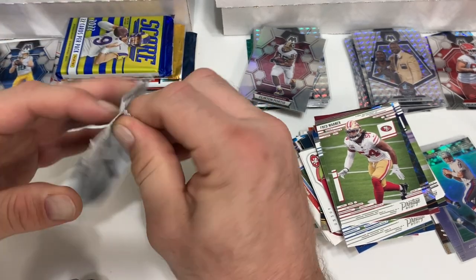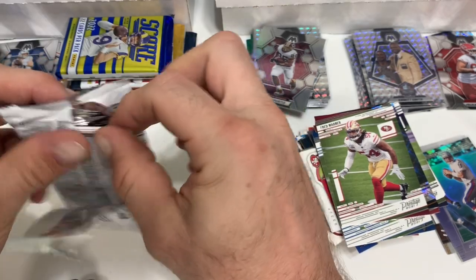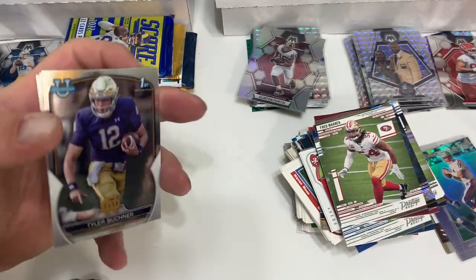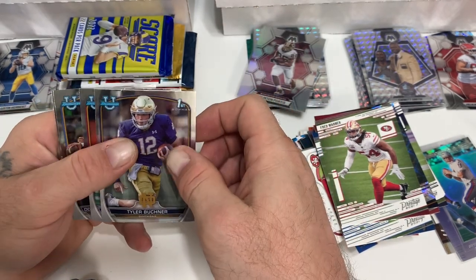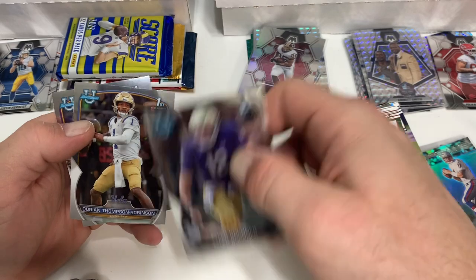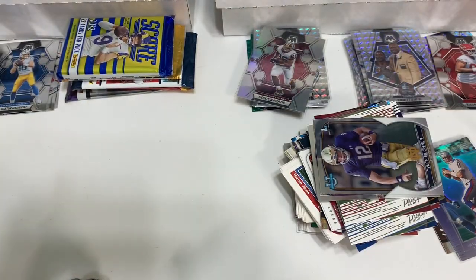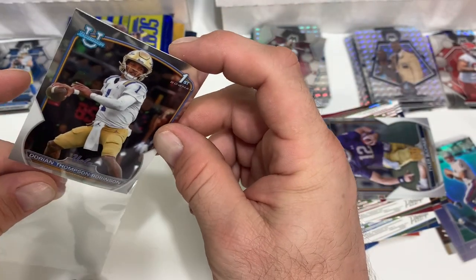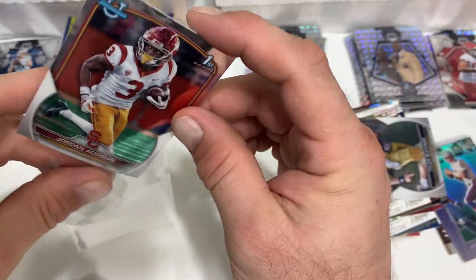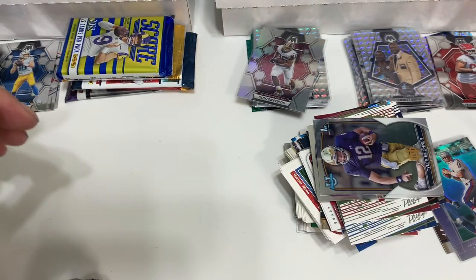Let's get an auto out of the Upper Deck. Here goes nothing. Tyler Buckner — doesn't look like I have a parallel or anything. Jordan Addison — not terrible. Dorian — not terrible. Mason Smith. Get Dorian sleeved up, Mr. Addison sleeved up, and there we go.